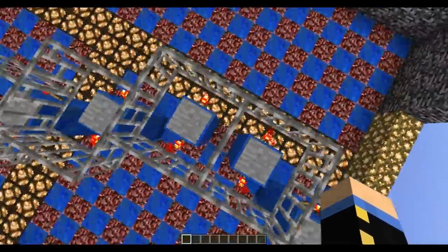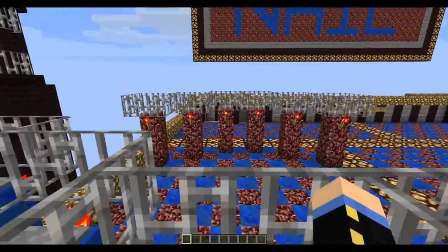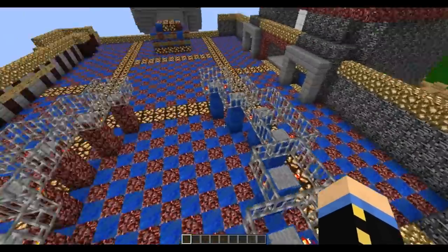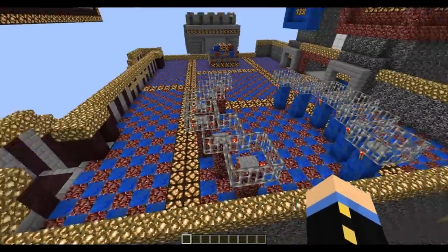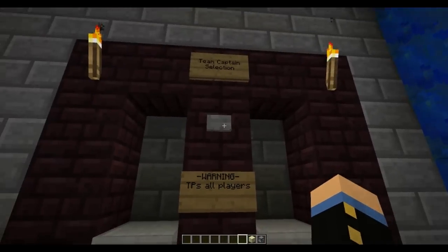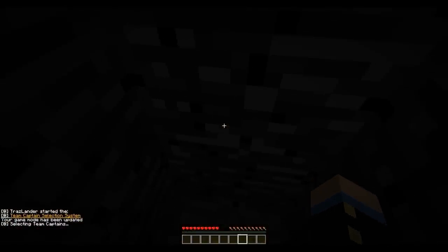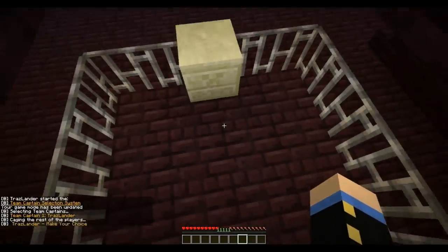Everybody's always confused by the pressure plates — that's just decoration with the torches. It alternates defender, invader, defender, invader until it runs out of people in the box here. That's the randomizer. Now it's going to kind of break on me because I'm the only one in the game, but I'll go ahead and hit it here. So it'll pick me as the first team captain.